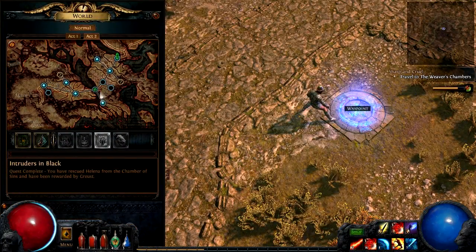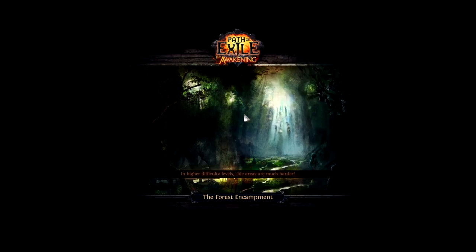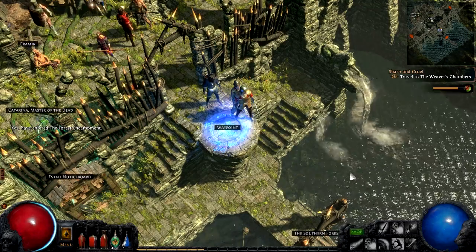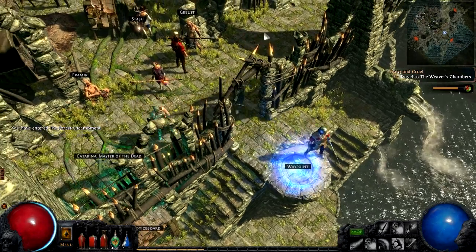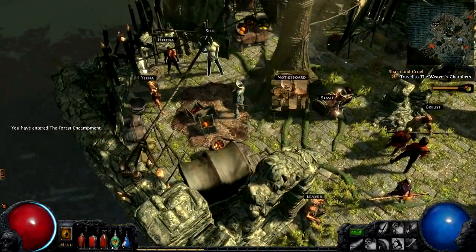If we go back to the waypoint, I can show you the waypoint system. We can easily go back to the forest encampment, which is the main town — well, more of a base, really — for this act.